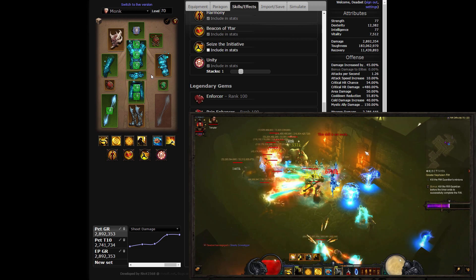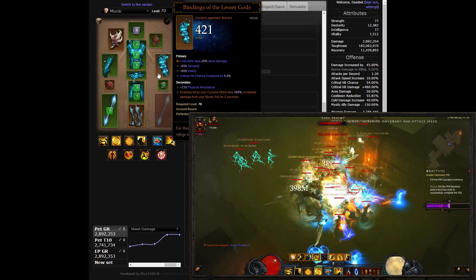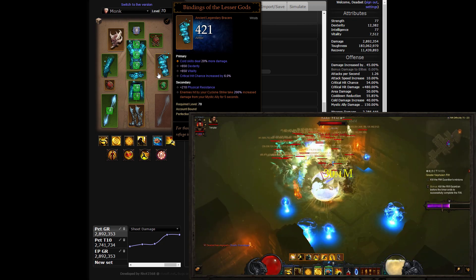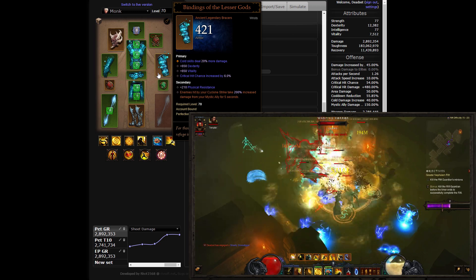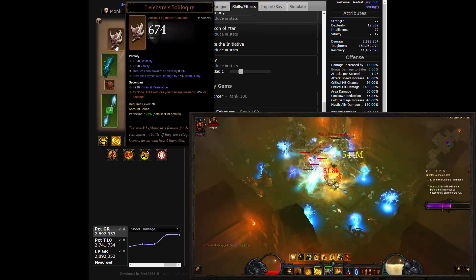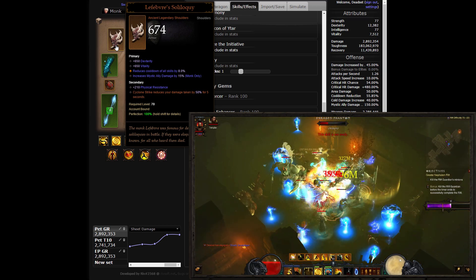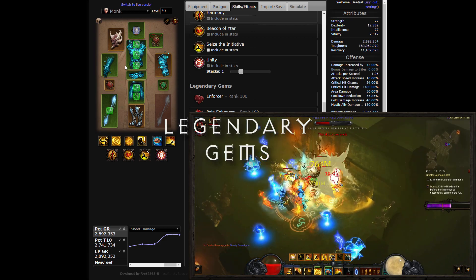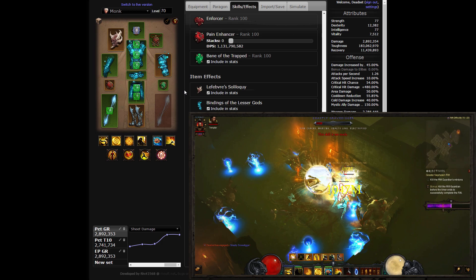The offensive item is Bindings of the Lesser Gods, a bracer that amplifies Mystic Ally damage against enemies affected by Cyclone Strike. The defensive item is Lefebvre's Soliloquy, reducing damage taken by up to 50% after casting Cyclone Strike. Your three jewelry sockets will be taken up by the legendary gems Bane of the Trapped, Enforcer, and Pain Enhancer.